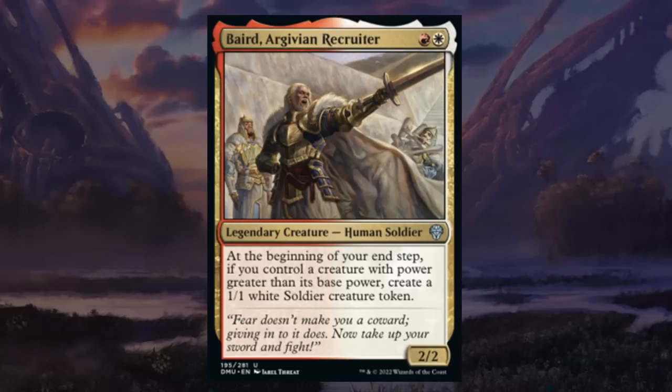Baird, Argivian Recruiter is a two-mana 2/2 legendary human soldier at uncommon saying at the beginning of your end step, if you control a creature with power greater than its base power, create a 1/1 white soldier creature token. White soldier tokens are the more common token type in the set. Red-white cares about being aggressive and going wide, and has access to power and toughness modifiers. It's not going to be too difficult to enable Baird in red-white, and if Baird can keep making 1/1s every turn it's an awesome engine for just 2 mana. Gets a B.